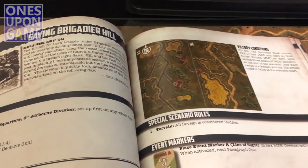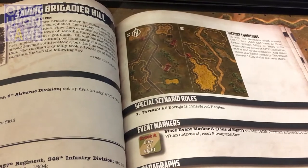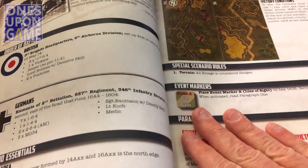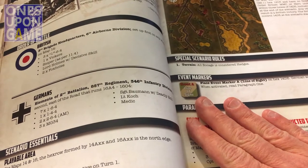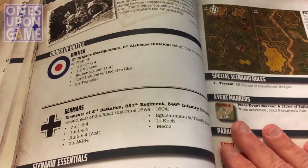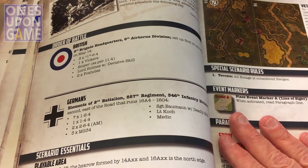It's two maps. I usually try to test things with one map because it's a smaller area. But it is a low counter density. I'm going to cover up the spoilers here in case you haven't played this one. It's low counter density and it is just infantry. There are no vehicles to add complications to the mix.